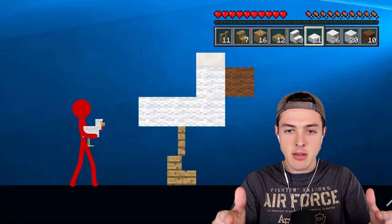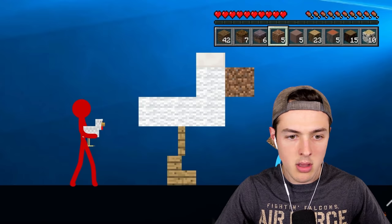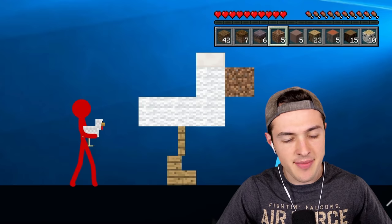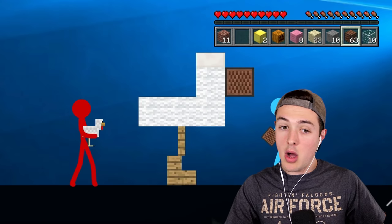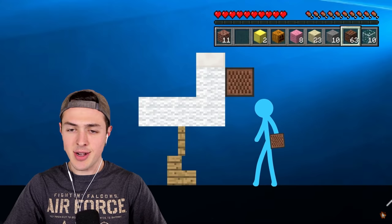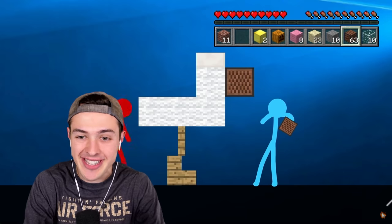Honestly, I'm going to mentally take a picture of that just in case I ever need to build a chicken in Minecraft. I feel like you can maybe use yellow wool here. Or gold. Wait a second — use a note block.